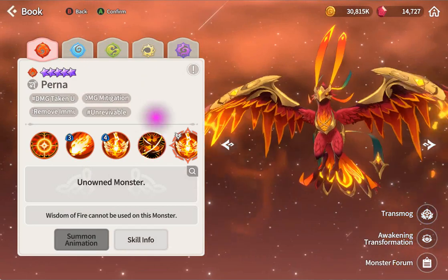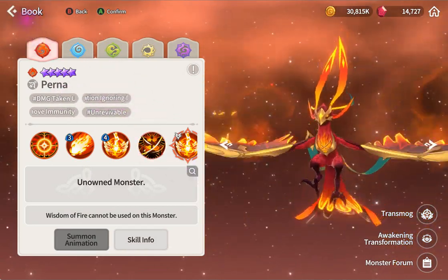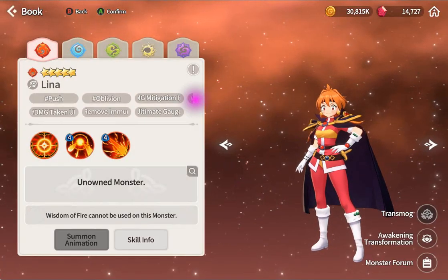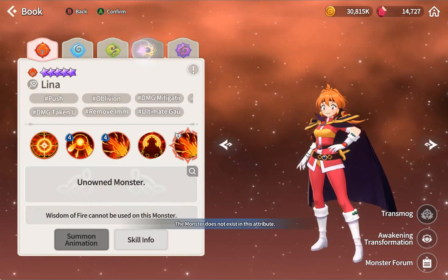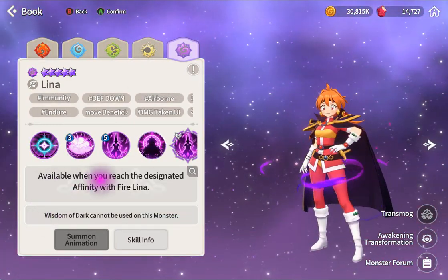Let's have a quick look - damage taken up, mitigation ignore. You can actually use both of them: one tank, one Kina. You need more heroes though. People will figure it out. Let's have a look at the dark version.